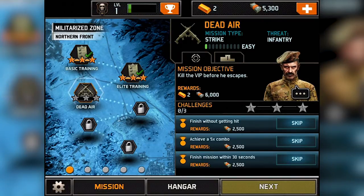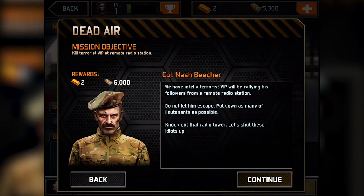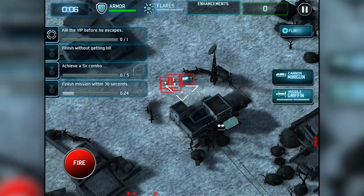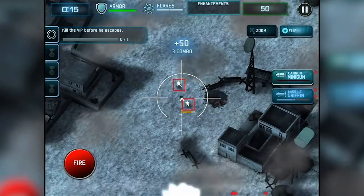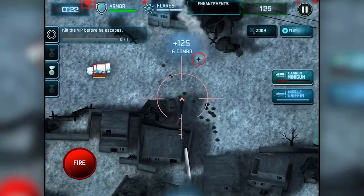Let's do another one. Dead Air — kill the VIP before he escapes. I should have read all the instructions before I clicked — I'm so anxious! Kill the VIP before he escapes. Finish without getting hit. Achieve a five times combo. Finish the mission within 30 seconds — holy cow. I'm already not gonna get that one. I shouldn't have been reading — I should have just been shooting. I might have to play this again — nope, I missed it. Dang it.